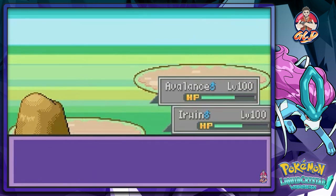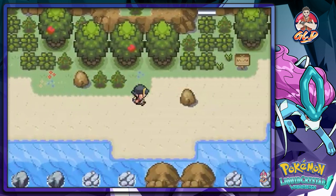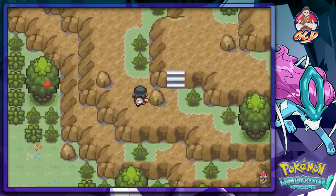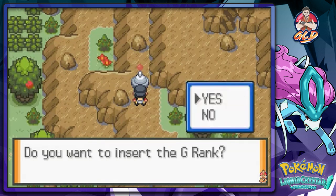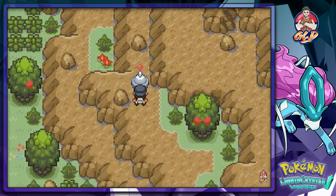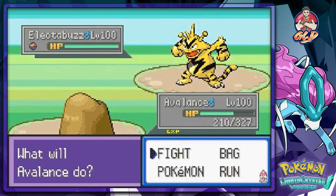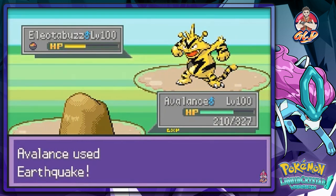God, I hate all these trainers. Erwin has lost a lot of HP. So first node is right here — Nexus 1, activated, global power level 90. Yes, we want to insert the G-Rank. Of course we're going to be attacked by a level 100 Electabuzz. That's exactly why I leveled up Piloswine to level 100 — so let's go with earthquake. Doesn't affect me, bam!